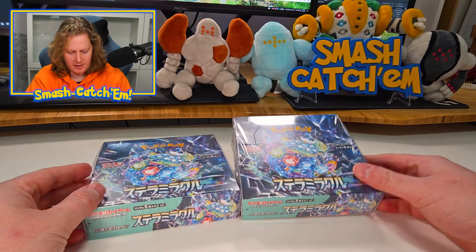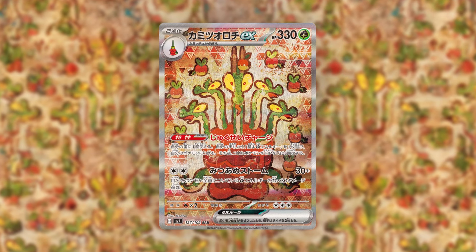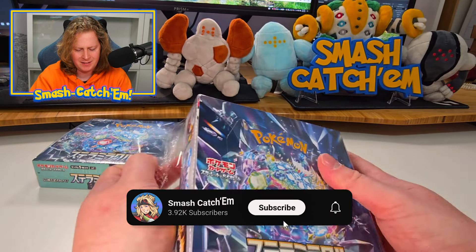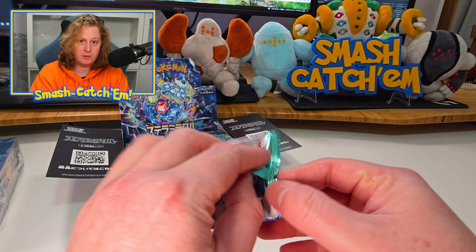This set brings in something new — Stellar Terra-types — which we can see from the big tortoise. I can't remember what it's called. Peripagos has its first card in this set, and I think Hydrapple gets its first card in this set as well. The new Japanese set Stellar Miracle is here. We've got two boxes to crack today. I don't know if I like the look of these Stellar Terra-types yet, whether it's just a bit much, but I'm sure we'll see at least one in person. Maybe even an alt art. That would be nice, so let's have a look at this brand new set.